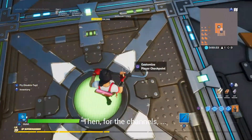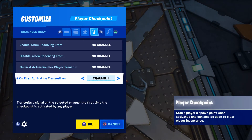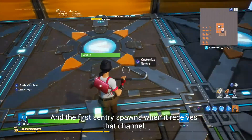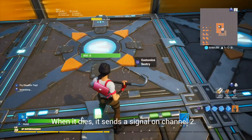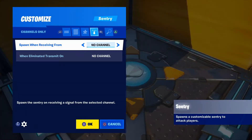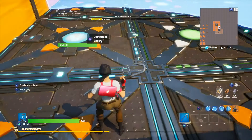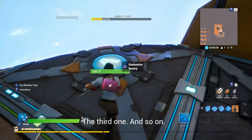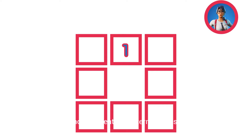Then, for the channels: the player checkpoint sends a signal on channel one. The first sentry spawns when it receives that signal. When it dies, it sends a signal on channel two. Then the second sentry spawns. Third one, and so on. And you create a pattern like this.